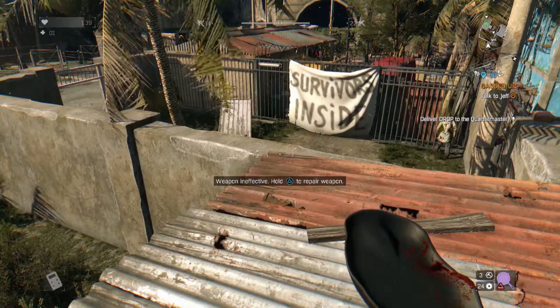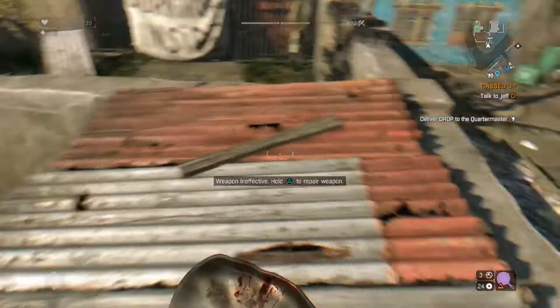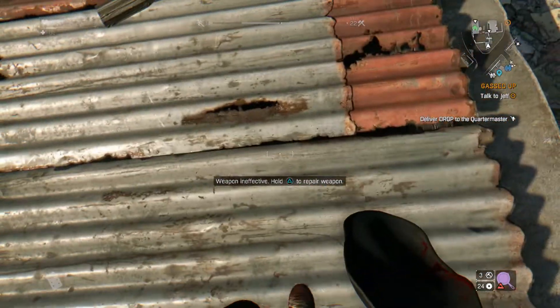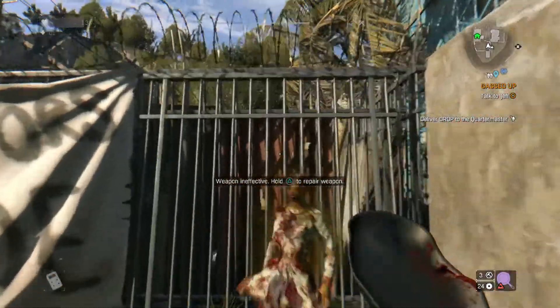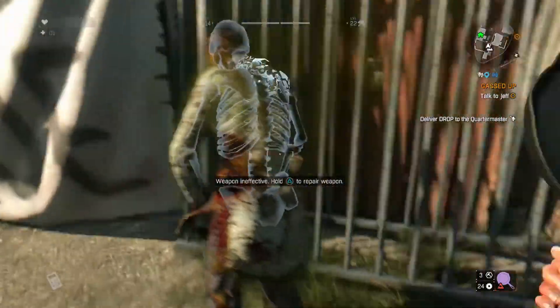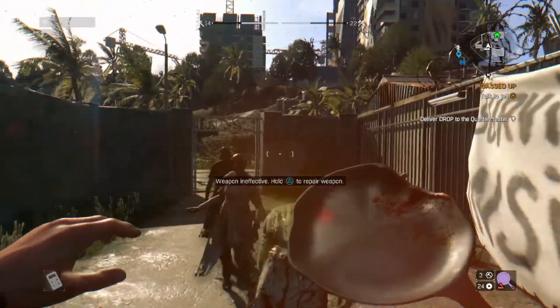Number four: if you install the Left 4 Dead 2 weapons pack and you have a frying pan, don't immediately get rid of it if it's broken. It's super strong even when broken. You see how it's ineffective? Look at that — you'll immediately crack a bone. Pretty cool.